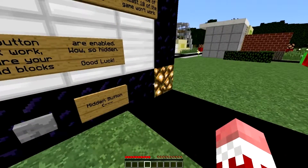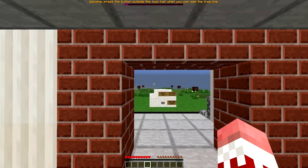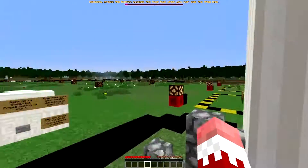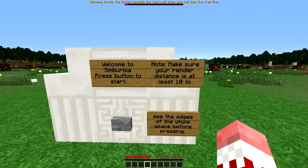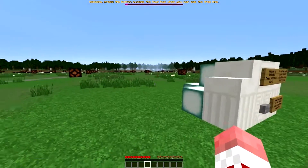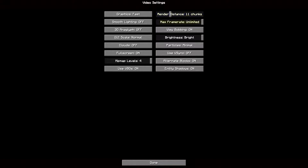Oh I failed — I think I didn't press it. Why can't I press it? Do I right-click? Sorry, I'm a bit of a noob to Minecraft, I haven't played in a long time. Okay, welcome — press the button outside the town hall when you see the tree line. Welcome to Simburbia, press button to start, render distance at least 10. Let me actually turn it up to 11 just to make sure.